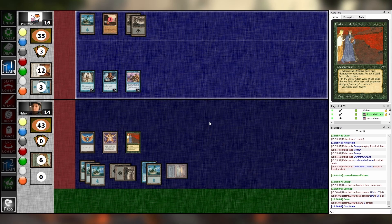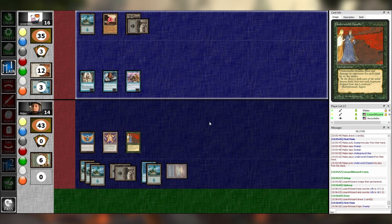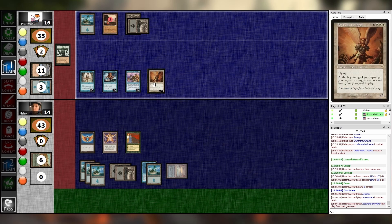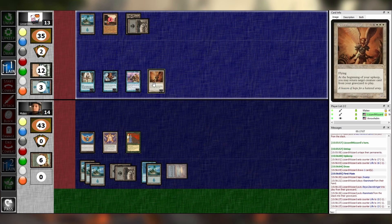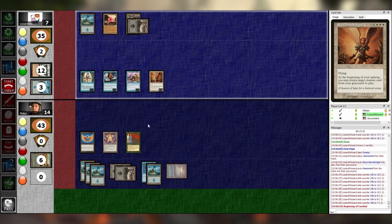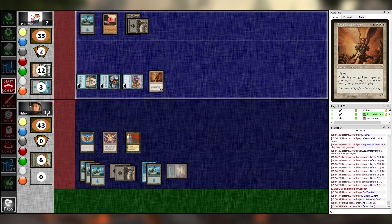Yeah, I think we let it rip. I'm going to cast Reanimate, targeting Raya Dawnbringer. I was at 16, now I'm at 7. It doesn't give her haste. Go to combat — take three. Just need a Necrotol off the top. I pass my turn. Untap, upkeep, draw. I would have been so happy — there are Necrotols in this deck. I discarded one. Anyway, there's a Rack.